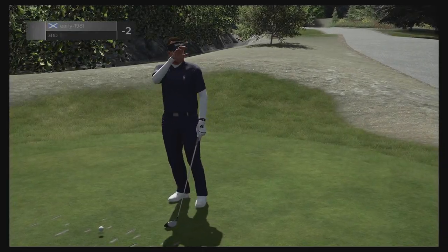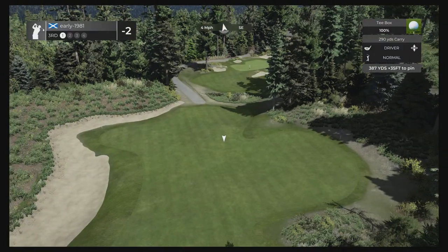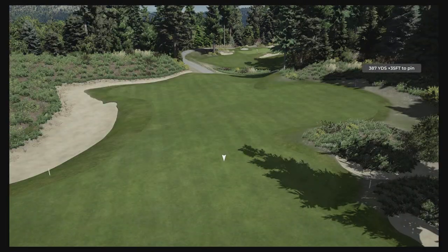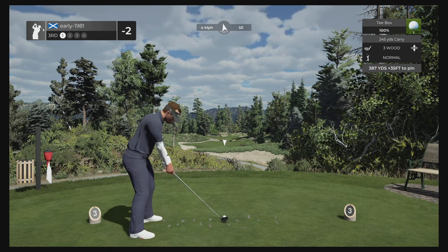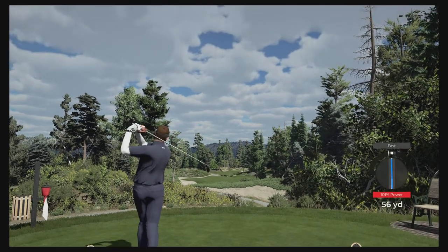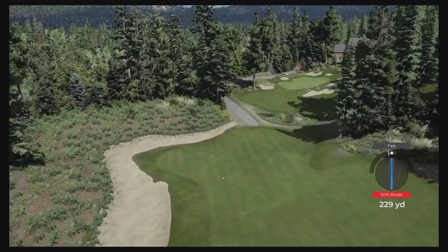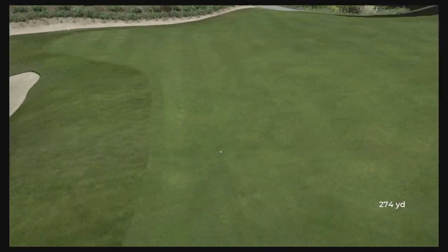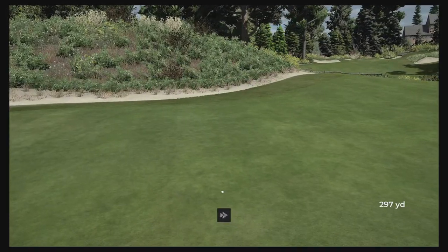With back-to-back birdies we are two under par. Hole number three — the tee box is elevated with the fairway down below us, which is going to be a common theme. Three wood off the tee — I've pulled off a tiny fast but that is going to comfortably find the fairway. Good decision to lay up; don't think we could have hit the driver there. That is going to leave us 99 yards, up 17 feet.